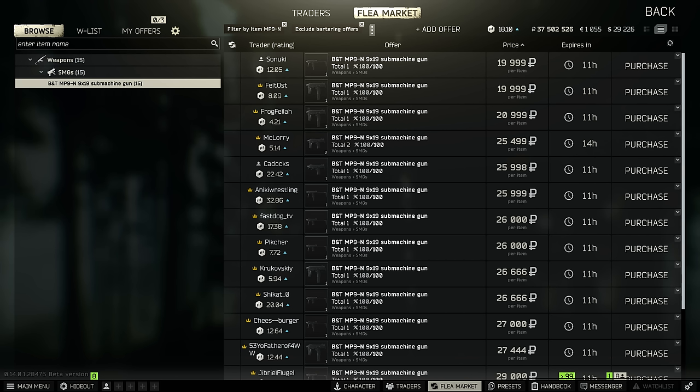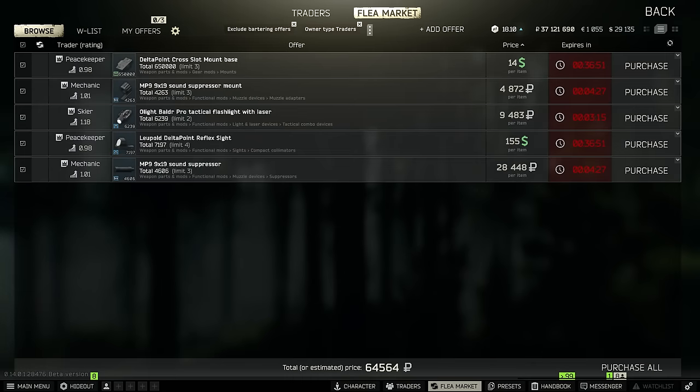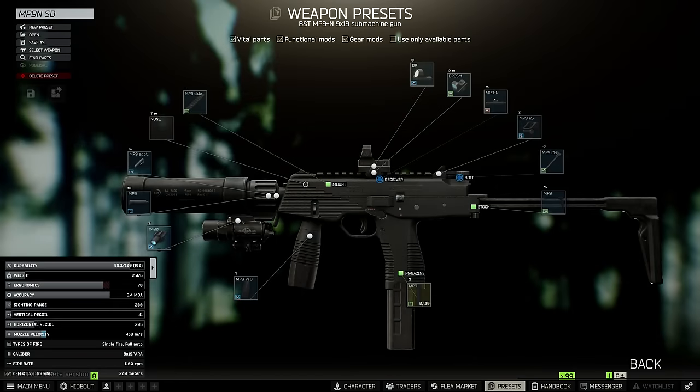You can pick up either the MP9 or MP9N on the flea market for about 20-30,000 rubles most of the time. For my money the MP9N is better because of the higher fire rate, but the regular MP9 also has a very stable recoil pattern to make up for the lower fire rate. With a base price of 20-30,000 and a total parts cost of about 65,000 rubles, this build runs you about 85-95,000 rubles for a build with a suppressor, a sight, and a flashlight, which I think is pretty good.